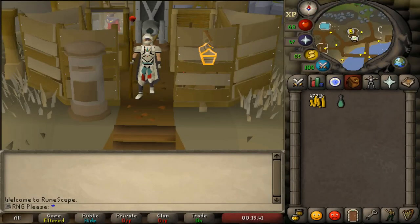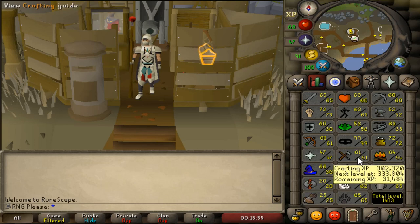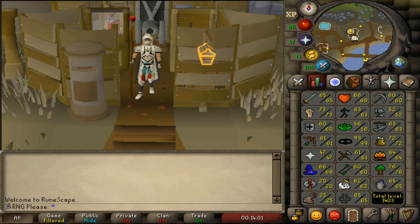Welcome back guys. Today we have a low level Ironman crafting guide. This guide is specifically for starting out your account and getting to a very certain point. I'm going to show you my stats, and first of all I'm going to point out I'm 61 crafting. You might ask: why are you doing a crafting guide if you're only 61 crafting? The whole point of this guide is to get you to 61 crafting.